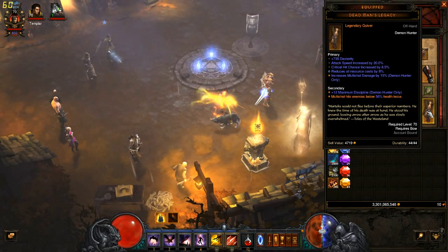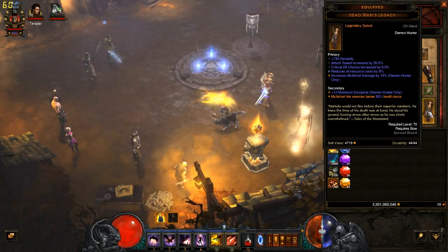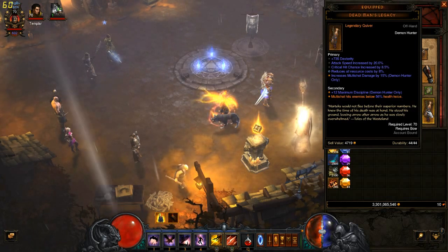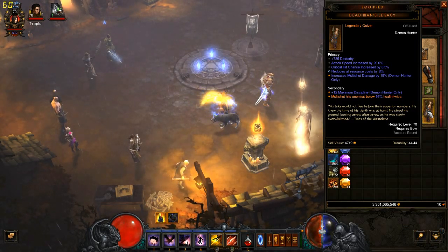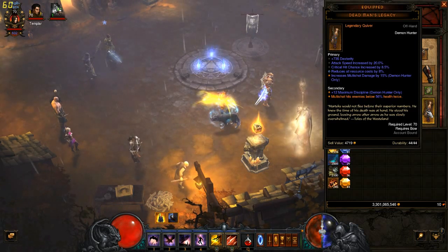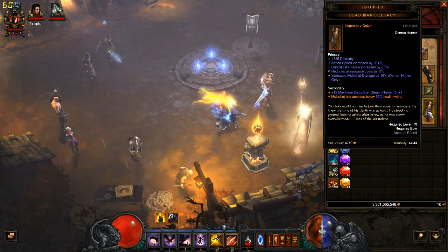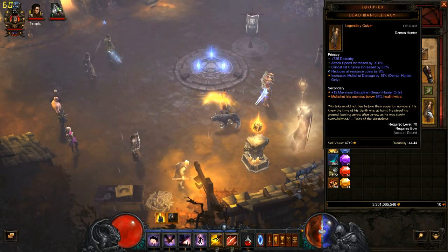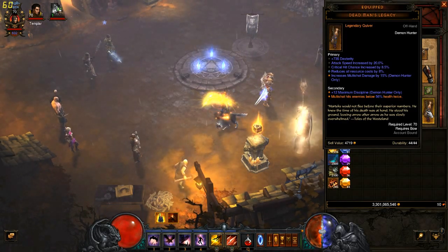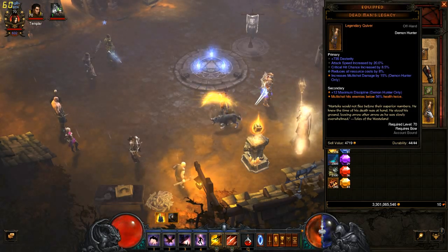Dead Man's Legacy is what we'll be using as our Quiver, also necessary for the build, because Multishot hits enemies below — in my case — 56% health twice. The reason that's important, and the reason it's complementary with Ambush, is it's basically a damage buff for the entire fight. Ambush works at 75% health, so there's only a small gap where you're doing regular damage — all other times you'll be doing increased damage. The stats you want on your Quiver are: Dexterity, Attack Speed, Critical Hit Chance, Reduce All Resource Costs, Increase Multishot Damage, and plus 12 maximum discipline.